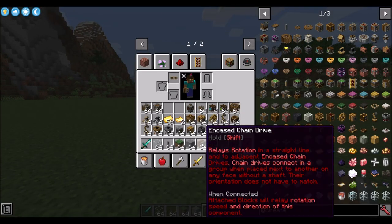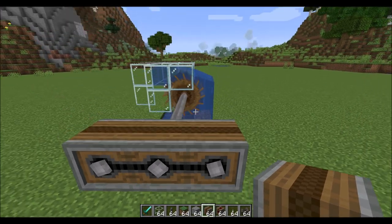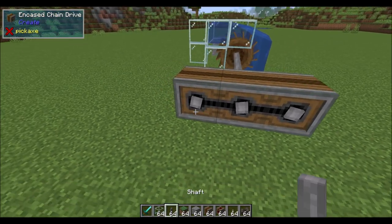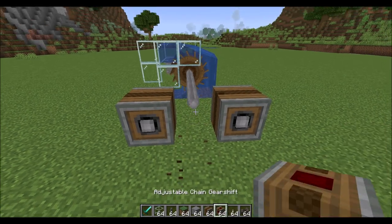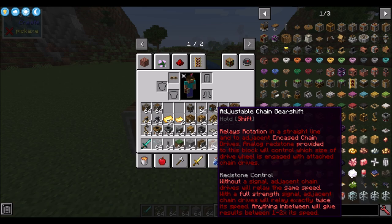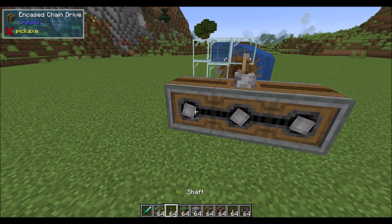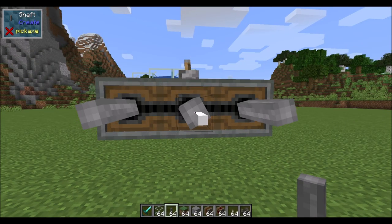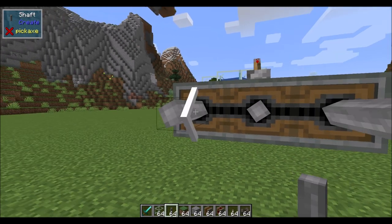The encased chain drive relays rotation in a straight line and to adjacent encased chain drives. Chain drives connect to a group when placed next to another on any face without a shaft, and their orientation doesn't have to match. It's a nice way to get two adjacent gears turning. The adjustable chain gear shift works similarly but responds to a redstone signal — a full-strength signal doubles the speed of adjacent rotational energies. Off is 1x, full signal is 2x, and anything in between gives a proportional value — signal strength 7 or 8 gives roughly 1.5x.